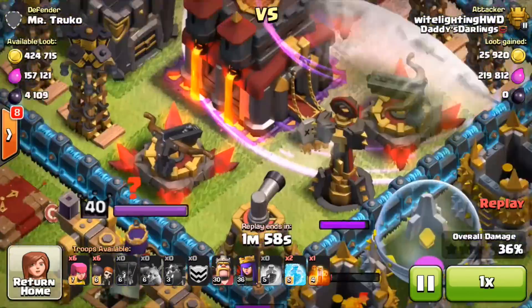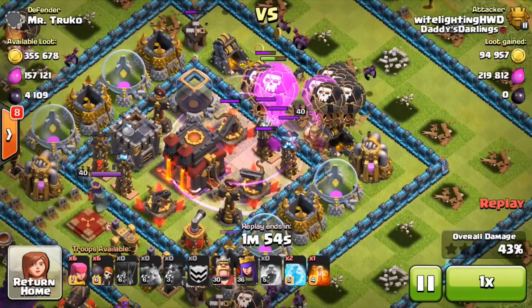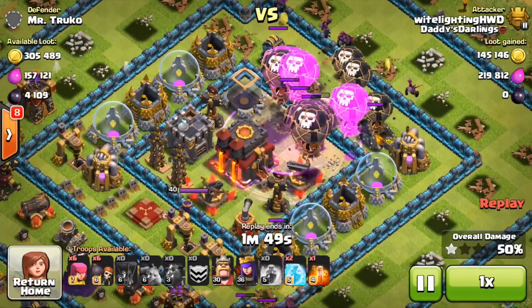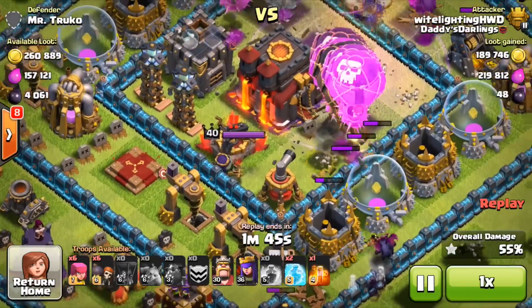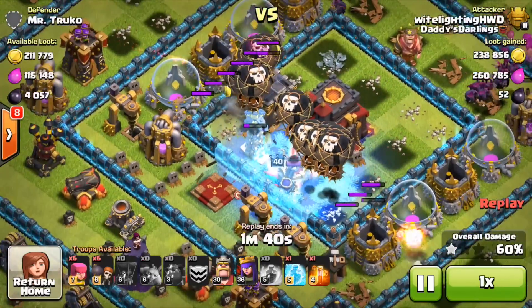I will in a second here because this air sweeper is a pain. I hate the air sweepers — those are my least favorite defenses in the world. The balloons are working their way through the middle of the base. I really wasn't worried about the air sweeper yet because the balloons were kind of out of reach of most defenses. But now the archer queen and those teslas are going to activate, so I threw down a freeze spell on the archer queen, the air sweeper, and one of those teslas.